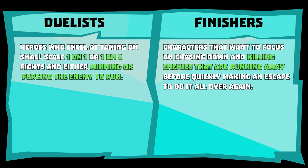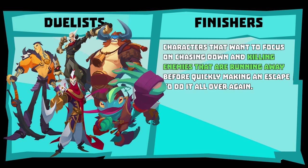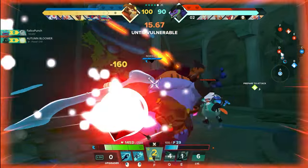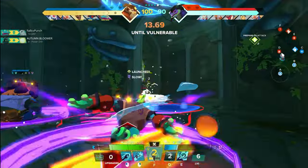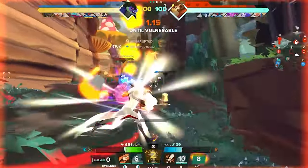Duelists are heroes who excel at taking on small-scale one-on-one or one-on-two fights, either winning or forcing the enemy to run. In Duelists, we are placing Wu, Taito, Ramsey, Nasus, and Roland. All of these characters should win any small fight against someone out of position, but they also have the added flexibility to contribute to teamfights if they play carefully. They can do a lot of damage very quickly if you aren't paying attention, so if you run into any of these heroes by yourself, that is not a fight you want to take.